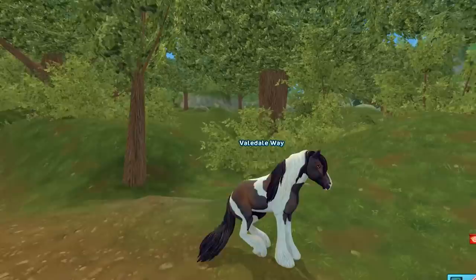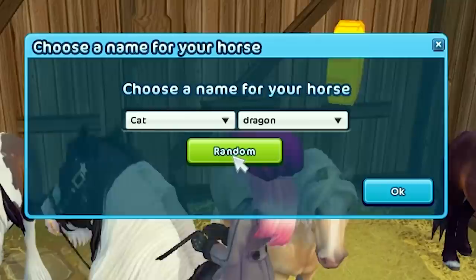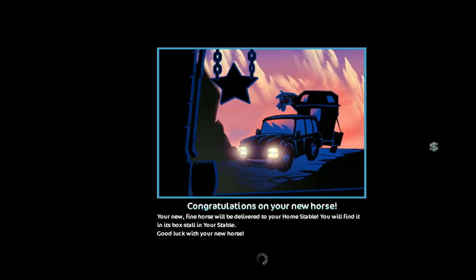Hard stop — perfect! I can definitely make room for him at my barn, buying him. Cat Dragon, Arctic Chance, Evening Born, Clash Splash — perfect! He's being transported to the stables now.